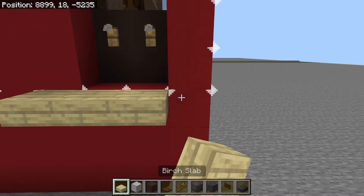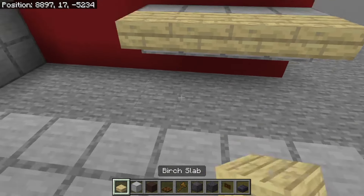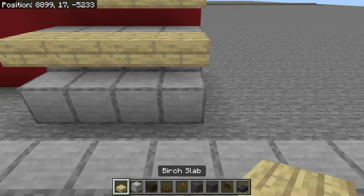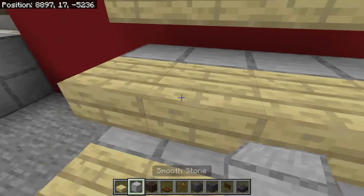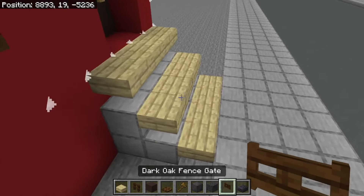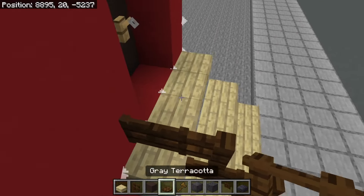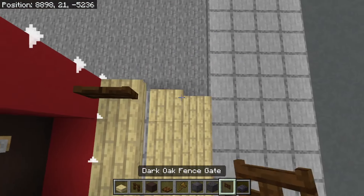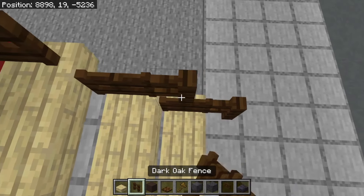Now I'll show you how I do the steps — I just go like this and repeat this design going down until you reach the street level. Then I line the outside of the steps with railings, because you don't want to fall when you're going up the stairs.